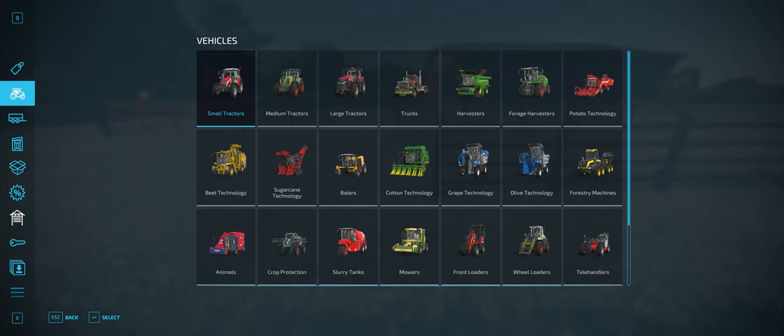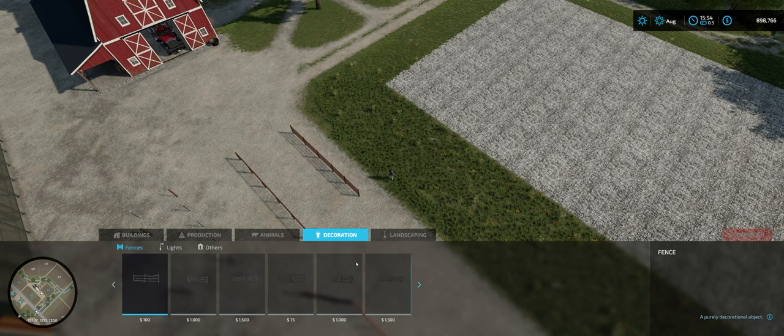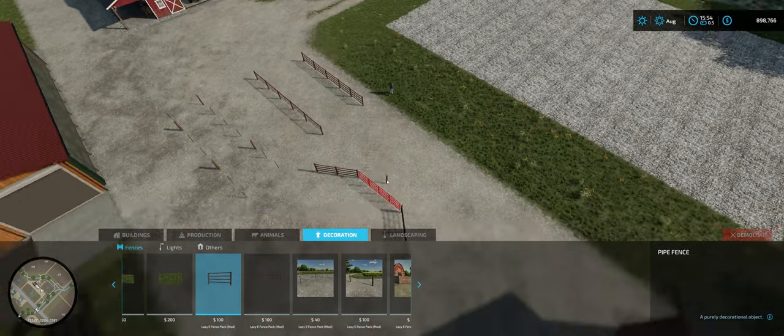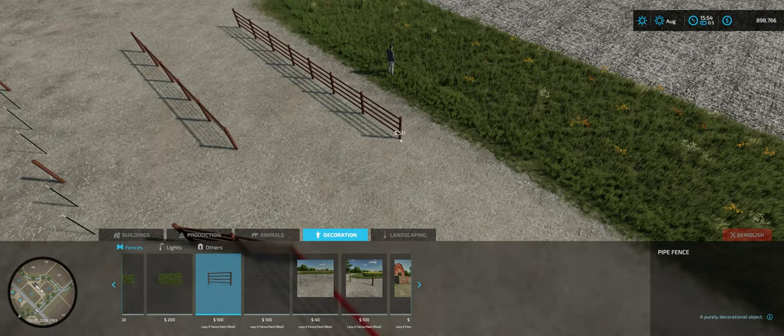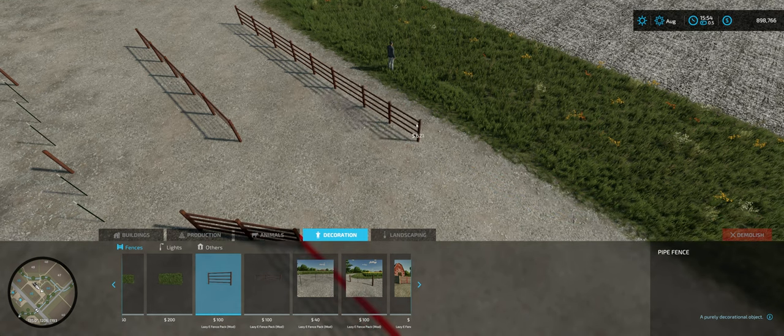We'll go over that real quickly here. Go to Decoration. Here is the pipe fence — it is like $100 a unit or whatever. I don't know exactly how it breaks down, but yeah, that's that.